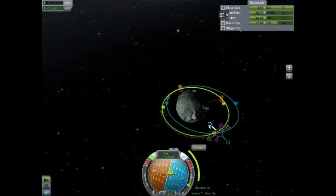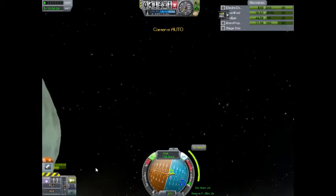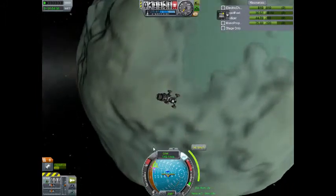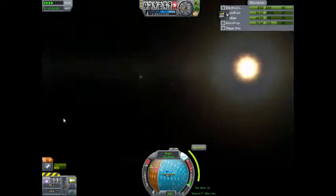That's getting closer. It's just a job of gradually adjusting orbits and wishful thinking — inclination, stuff like that. This is a two second burn; we'll probably do it about two seconds before and two seconds after at about half throttle. This is 45 minutes out. Thankfully our electricity has gone back up again because we're now on the light side of Minmus.